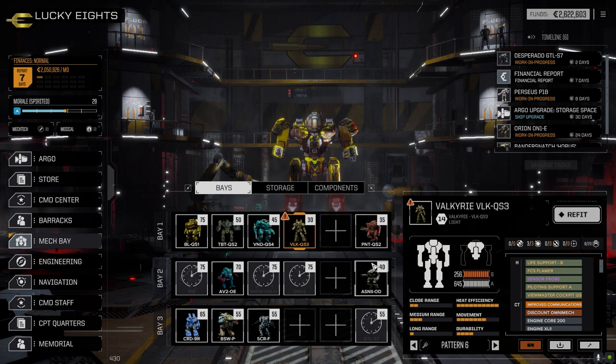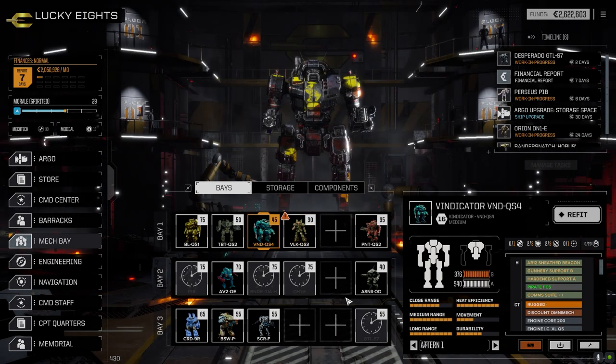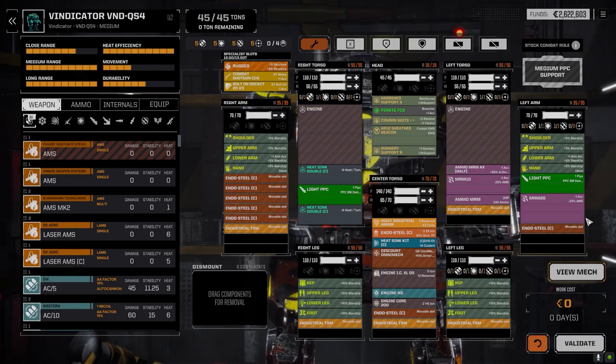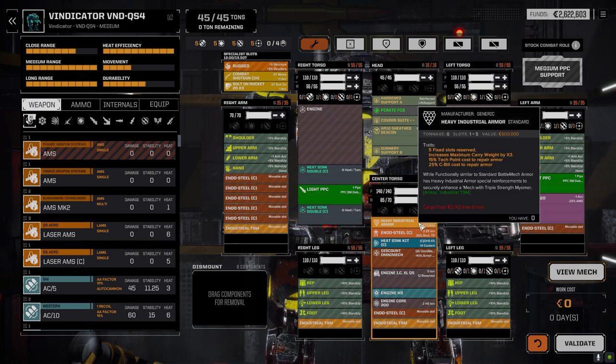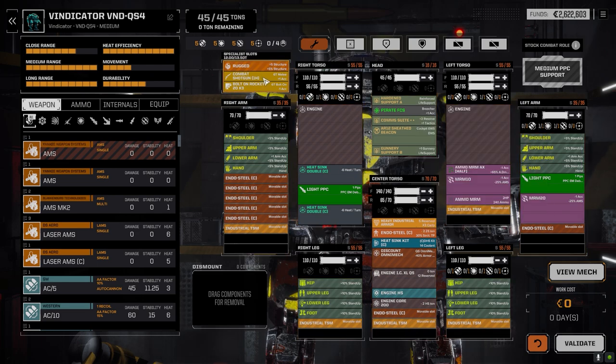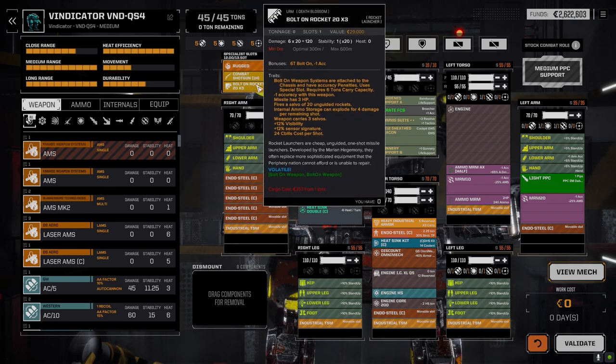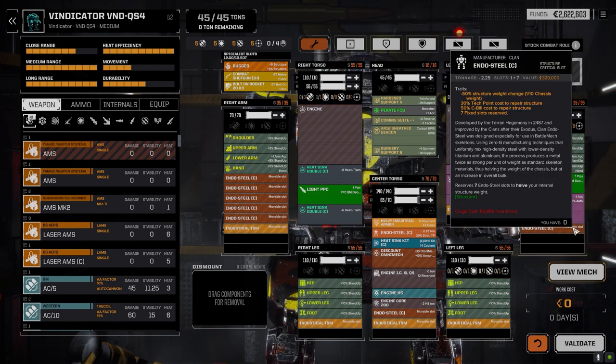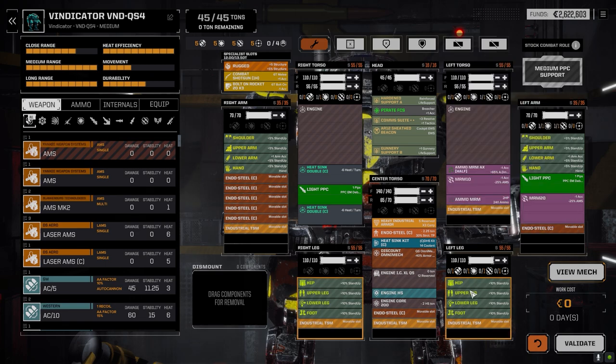I could take out the Viewmaster cockpit but I think the 80-meter additional sight will be helpful for spotting. The Vindicator had to be redone because it got cored pretty badly. We lost the hybrid TSM out of it, so I had to move the heavy industrial armor out of the Panther to keep the combat shotgun. I was able to get a bolt-on rocket times three in here. I decided to pull out the streak PPC and go with an MRM 20 instead.